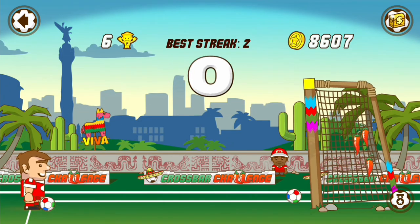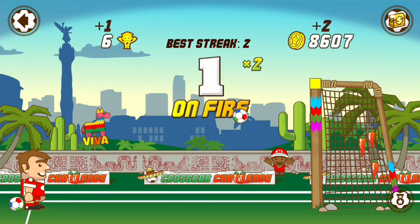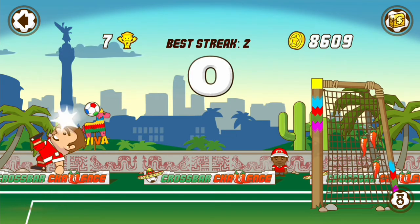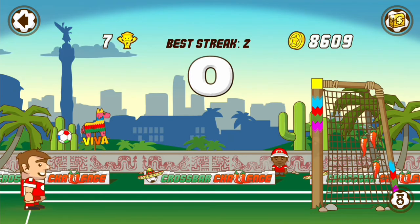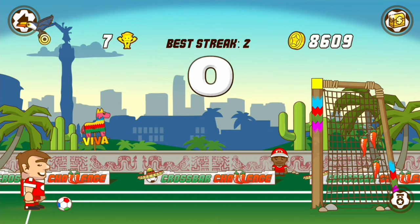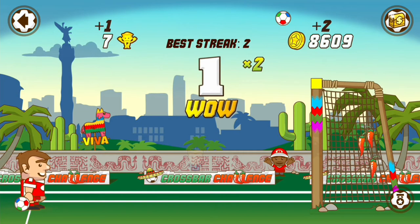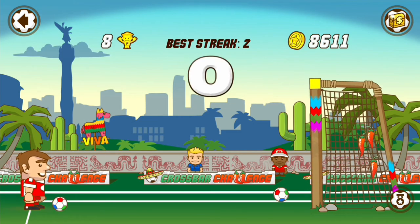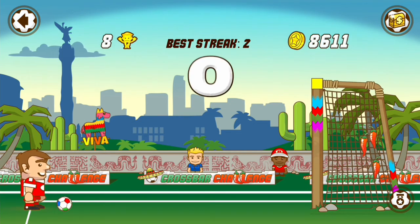We're hitting it a bit too early here. That was a bit too late. Let's try again. There we go — that was 1, that was 2. We have a couple of different objectives in this level. We have to reach a streak of 10 and we have to get 35 fans. We get more fans the more shots we hit properly. So there was one more fan there — we're up to 7 fans now, and 8 fans, even though we actually missed.